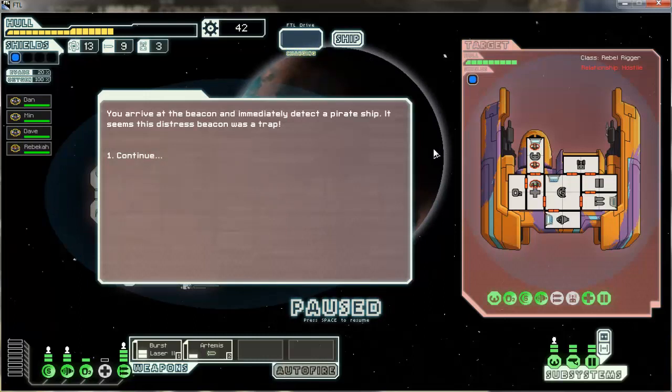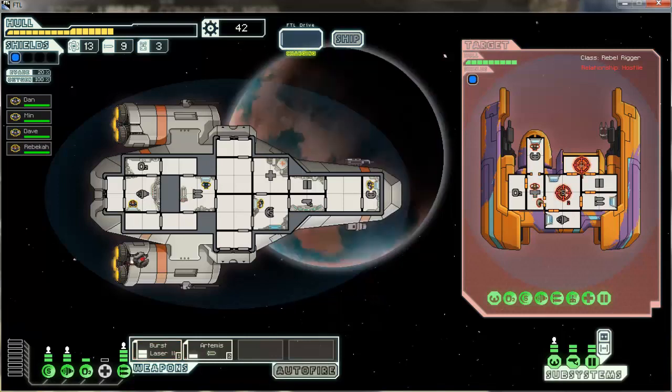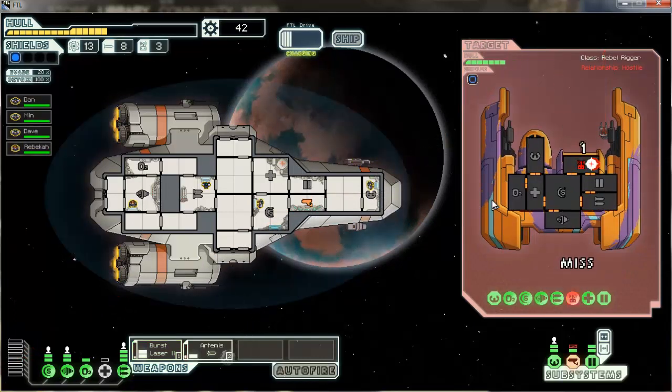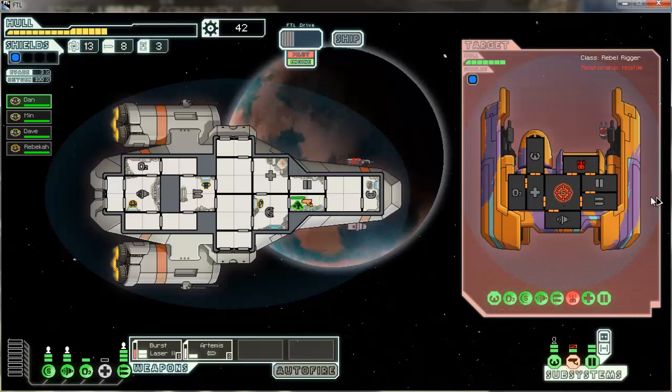It's a pirate ship — it was a trap. They've got a drone system. I'm going to take down their shields, and try to take out their drone system because their drone is going to start chipping away at me and allow their weapon systems to damage my hull. Their drone system is down. My sensors were damaged — I'll work on that while fighting. Let's keep taking down their shields. They just have a beam weapon.